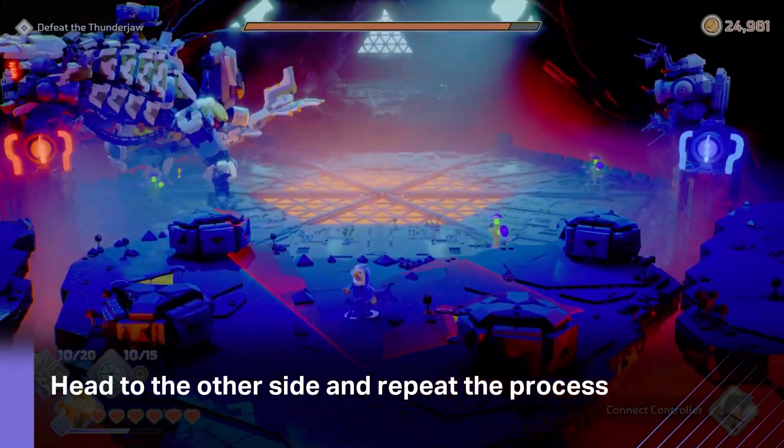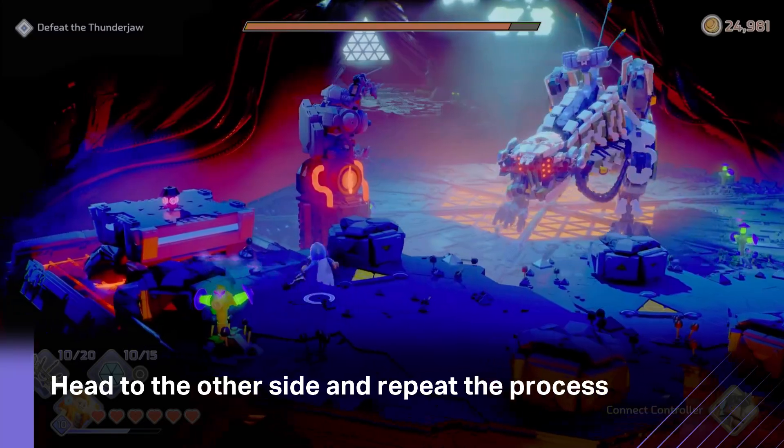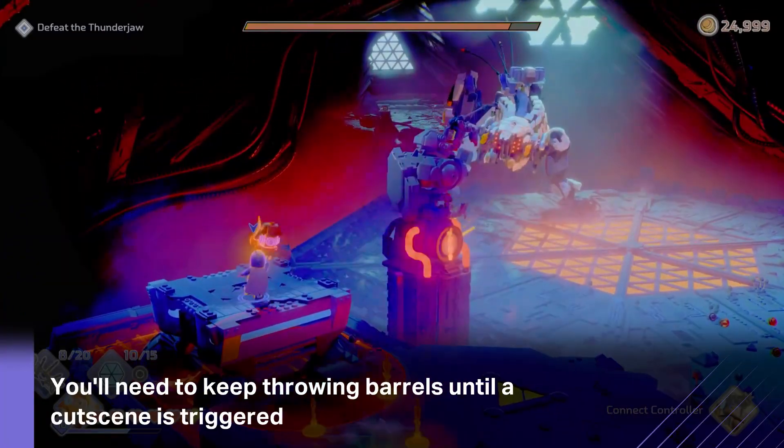Next, you'll need to run over to the other side and repeat the process again and again until the knockdown and the second phase of the fight begins.